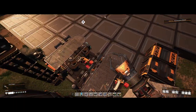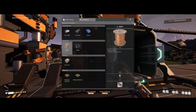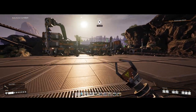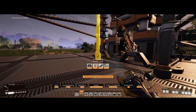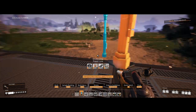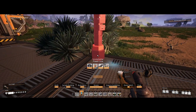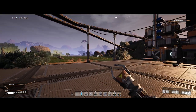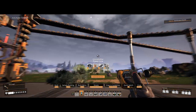Nice and efficient, perfect. So now we just have to set these up to be concrete and then connect them with power. The good thing with the concrete is you don't actually need a smelter, because the concrete itself just goes directly into the constructors. I apparently need some more wire, so give me just a second. Okay, wire time.